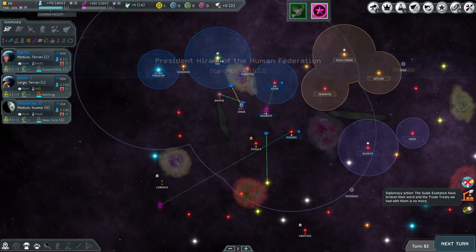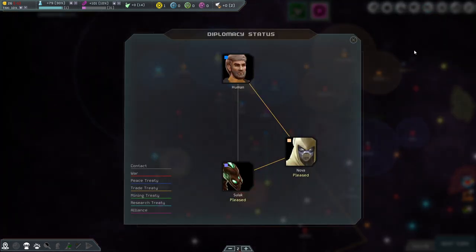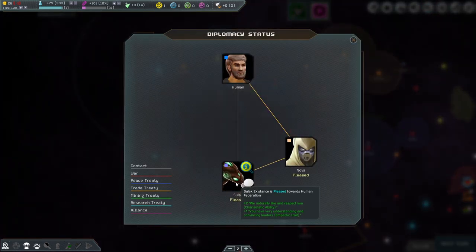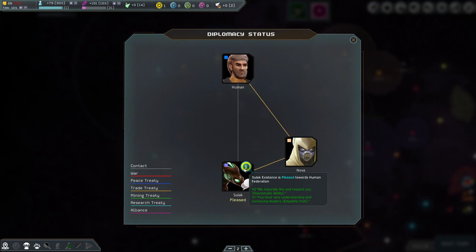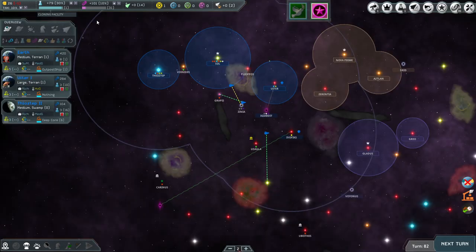Diplomatic action — the Sulok have broken their word and a treaty... what? They're still showing as pleased though, so I think it's temporary. They're going to be okay. No treaty now — you can see the trade is minus one, but that's still fine.